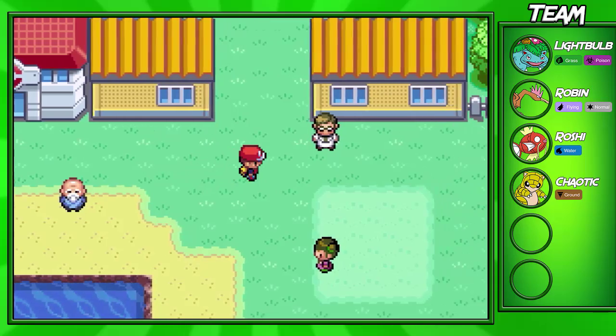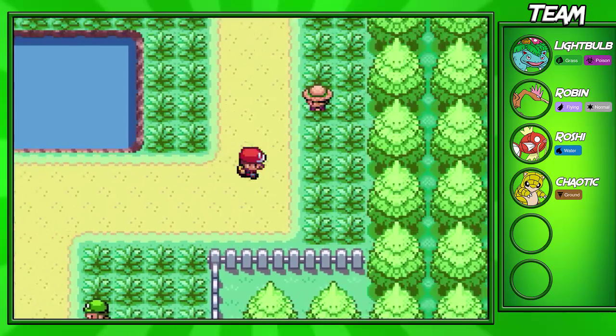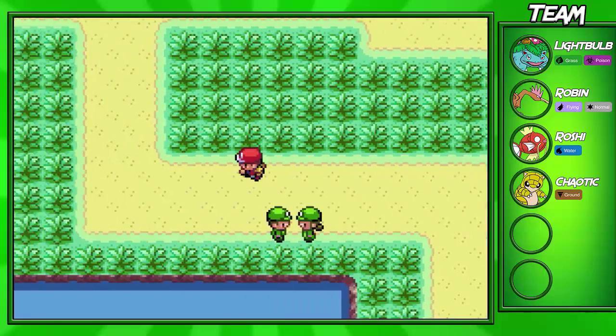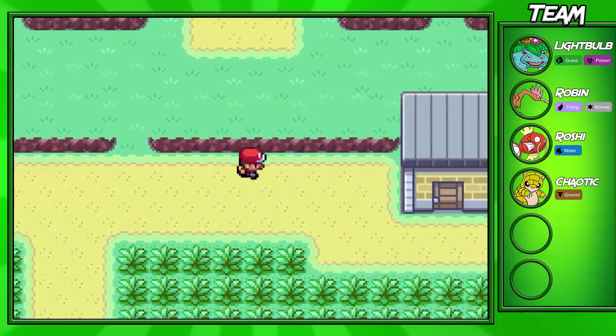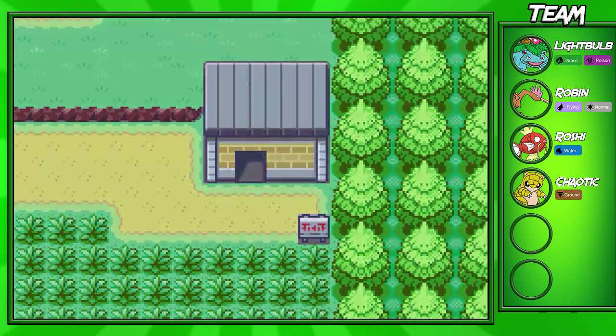After you beat Gym Leader Lieutenant Surge, you come back up through Route 6 and you have to travel all the way back to Cerulean City. Now, this can be annoying, so I'm actually going to go ahead and cut once we make it back into Cerulean City.